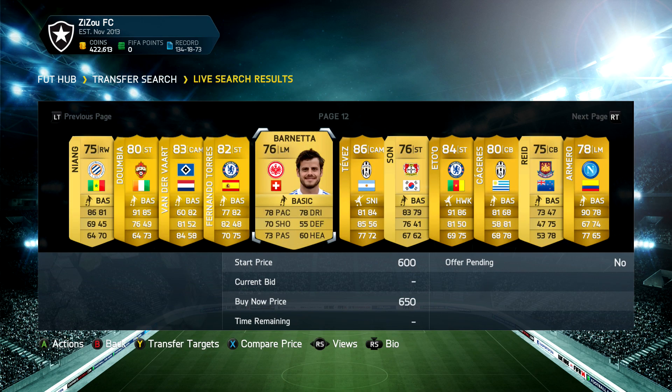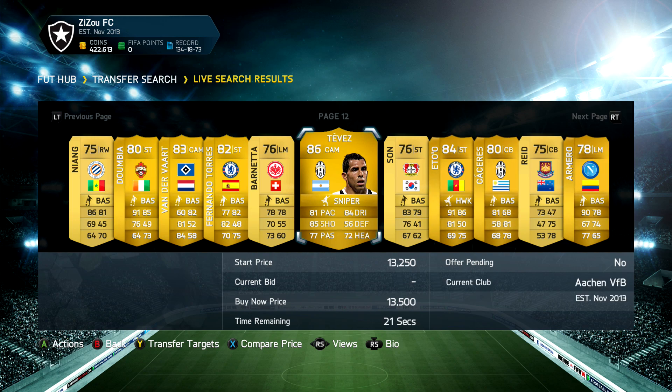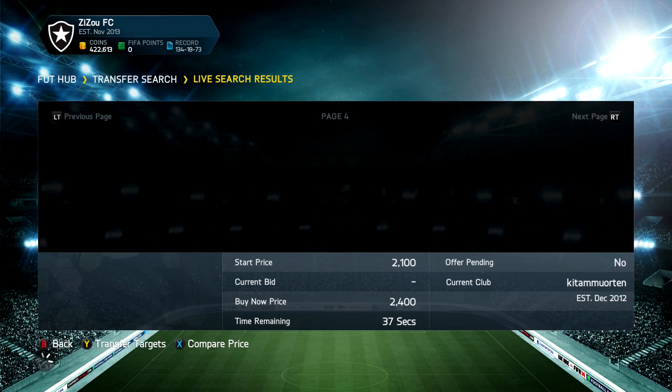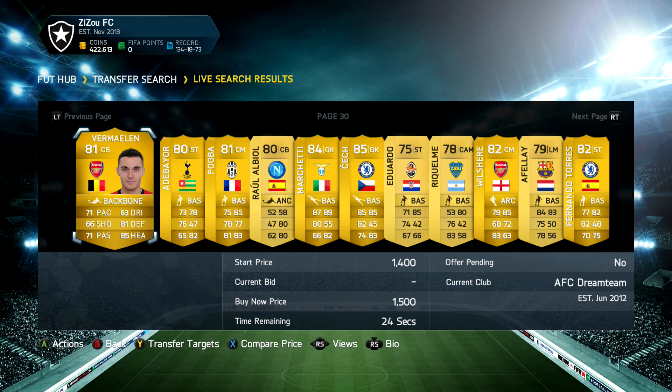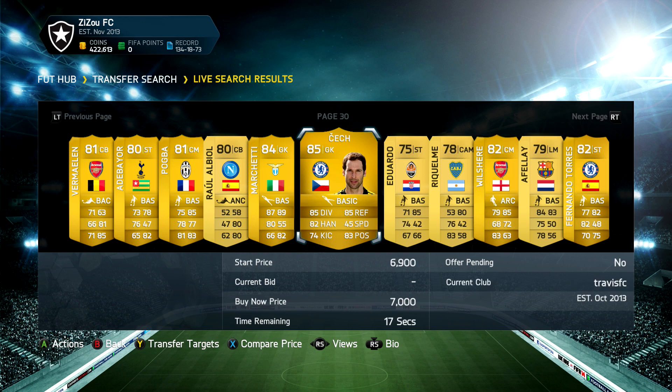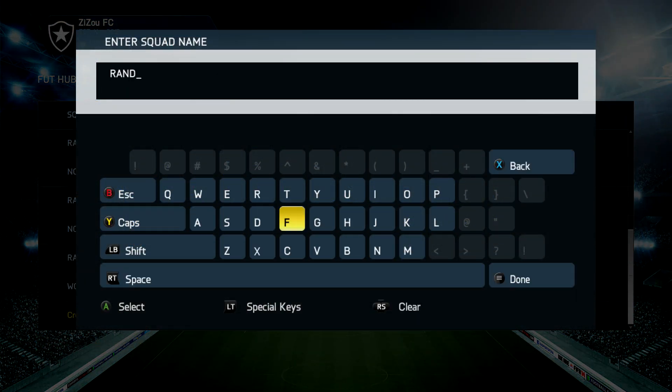We get page number 12 as our second pick and end up with an 86-rated Carlos Tevez — looks to be an awesome card with great shooting and great dribbling. Then the final pick lands on page 30, where we scroll through and get ourselves an 85-rated goalkeeper. Some people would say he's the best keeper in the game, and that is Petr Cech, so hopefully he can do us an absolute favor.